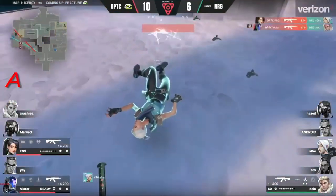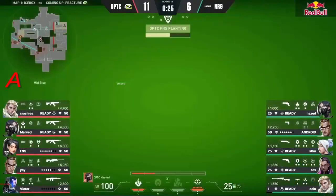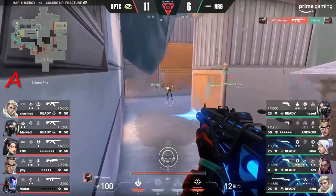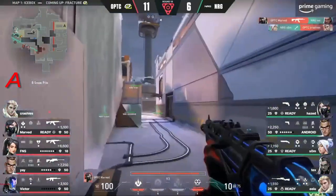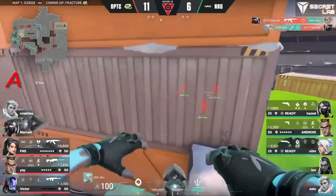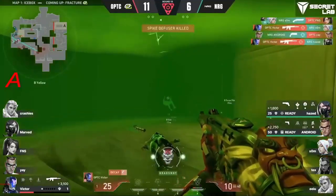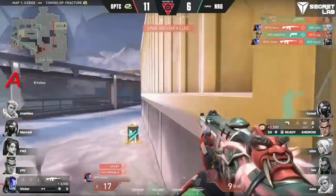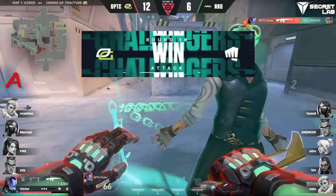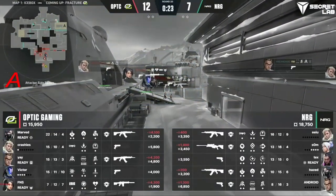Tex comes in — had to hit that one. Great angle from FNS. Now it's down to Som and EU. The pressure — they're going to have to peek into Som. Som has to get the kills but he won't. He cannot protect the spike defuse. The ult comes in, wall from FNS — Marved is too forward and without info, gets taken again. Som takes on a couple, able to deal with Marved. Now it's the one versus one — Android has a way to do this. Victor is very weak from the decay. Android swings in and Victor drops him.